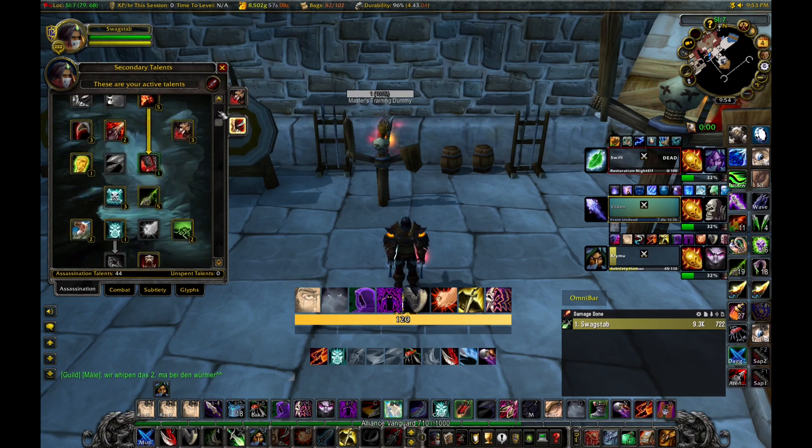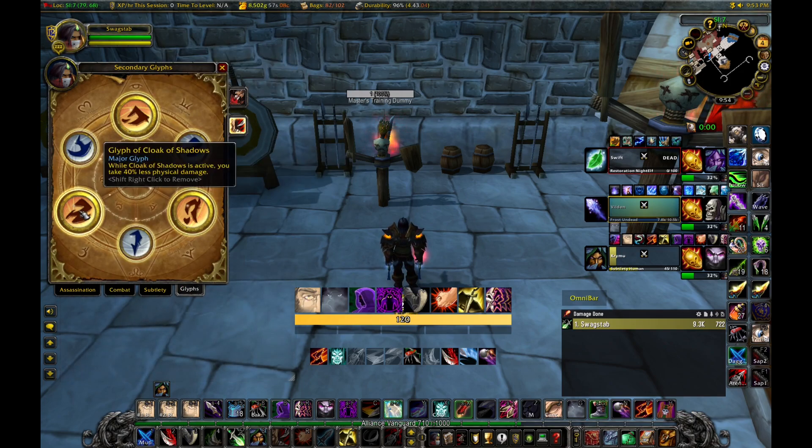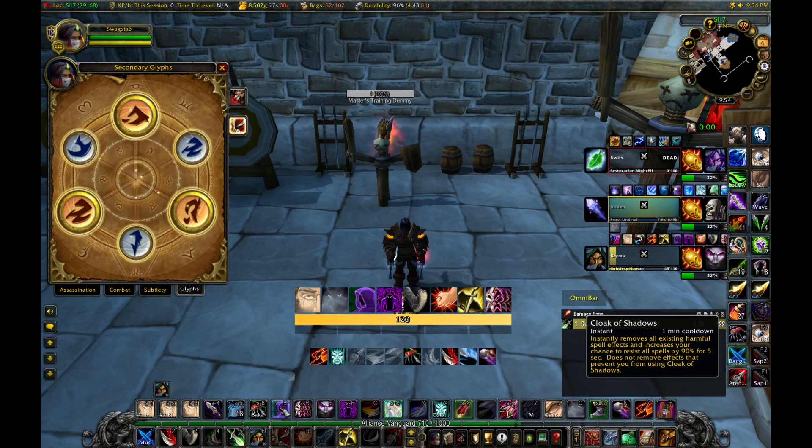Focus Attacks might be bad into mage-priest matchups, but for most others — like any warrior matchup or any matchup with decent uptime — it's way more valuable than Find Weakness. I also switched back to the Glyph of Cloak of Shadows, which reduces physical damage by 40% while Cloak is active. It's really nice against the holy paladin-warrior matchup as an extra defensive layer. My healer is usually the one getting stunned, so I don't need to dodge Hammer of Justice — I can just use Cloak while my healer is drinking to reduce damage.